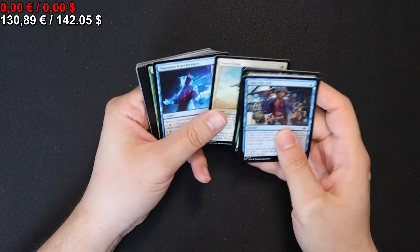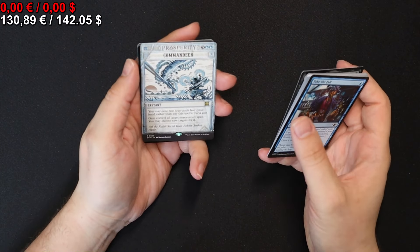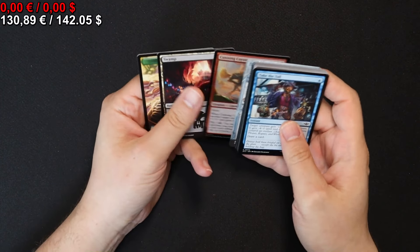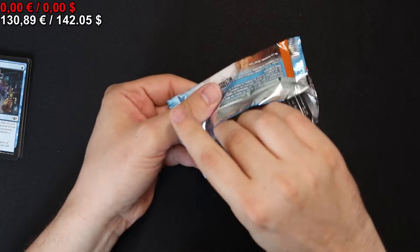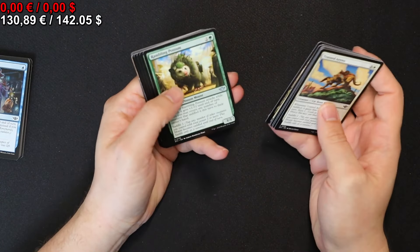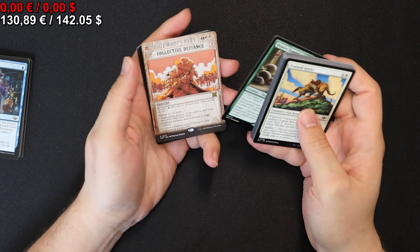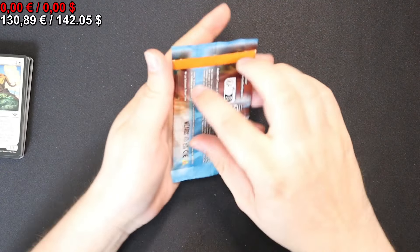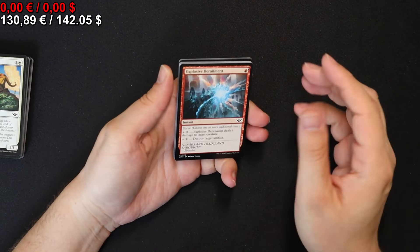As usual, only the interesting cards will be mentioned. We get Vatmir, New Blood, and a Prosperity. I've forgotten what this treatment is called — I might add it to the screen or not, if I forget I'm sorry. Wanted cards? Something like that. And in the next pack we get an Honorary Tumbleweed and a Collective Defiance, as well as some cool foils.